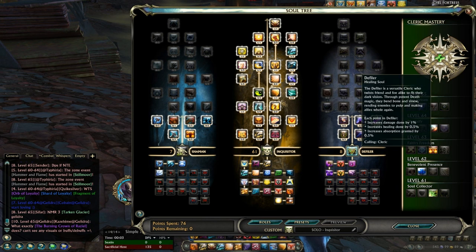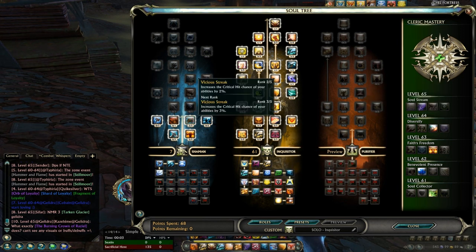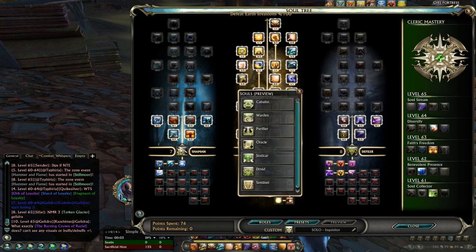If for whatever reason you do not have Defiler, you can substitute Defiler for Purifier and put 6 points in that — 5 out of 5 in Spirit Guidance and 1 in Caregiver's Blessing — and then chuck 2 additional points in Vicious Streak from Shaman to get a bit more crit. However, bear in mind that build is going to be dealing about 7% overall less damage.